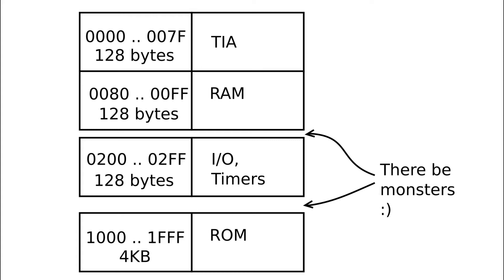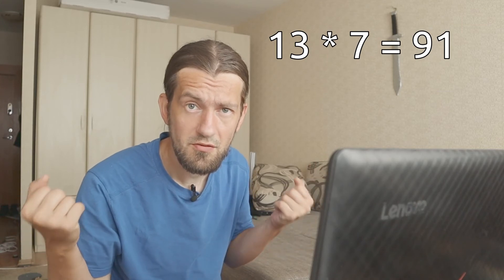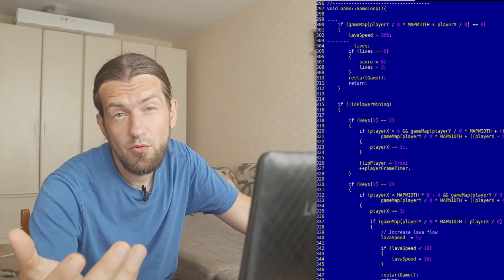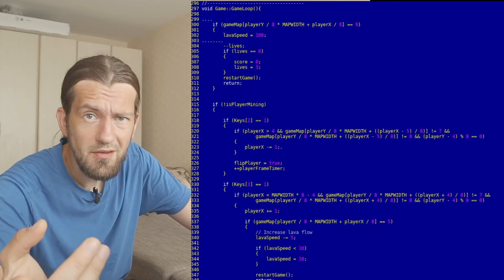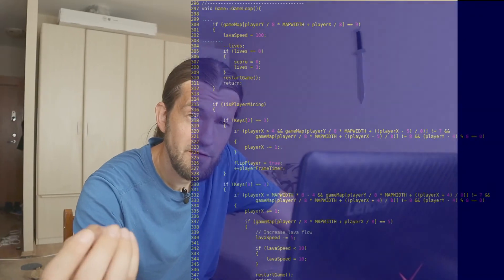The biggest disadvantage of the 2600 CPU is that it can only address 13 bits, meaning it can only access 8 kilobytes of memory. Of that memory, there are three 128-byte chunks: two go to RIOT and TIA registers, and one is left for us as RAM. As for ROM, the CPU can only access 4 kilobytes - that's why all those clever bank-switching techniques were developed for bigger cartridges. I don't think I'll have a problem with ROM size since my game is simple, but RAM could be a problem. My 13 by 7 map at one byte per cell is 91 bytes - almost all the 2600's RAM - leaving only 37 bytes.